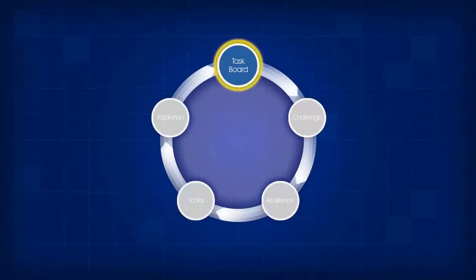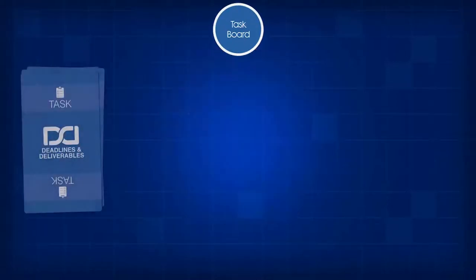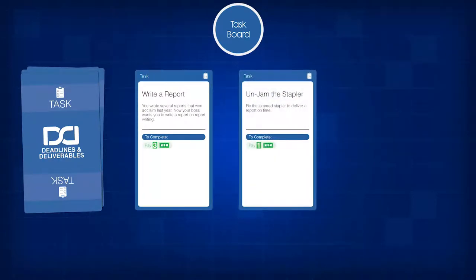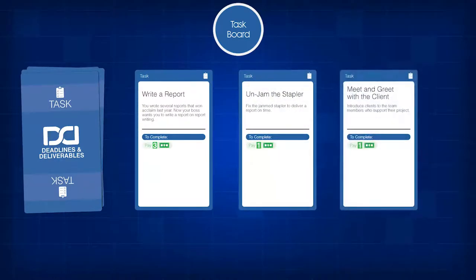First step: review the task board. Task cards represent the types of assignments you may be given at work. When it's your turn, make sure that there are three task cards face-up.